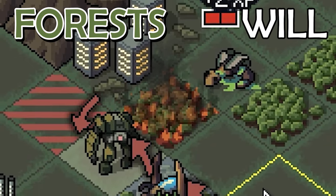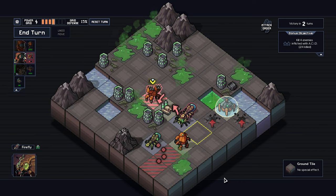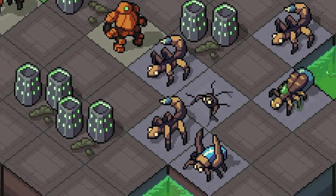Mountains will crumble, forests will burn, ice sheets will break. All of this can be used to your advantage in the chess-like fight against the kaiju known as the VEC.